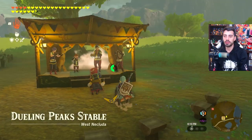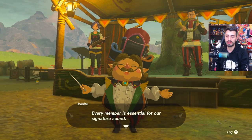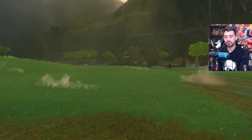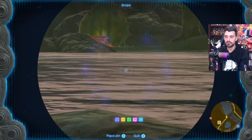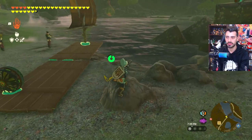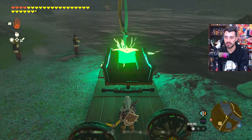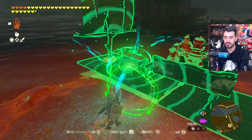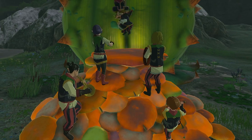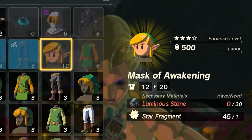Back at Dueling Peak Stable, Mastro has his full band. The only issue is the bridge to the Great Fairy is broken. Build a makeshift boat using a sail, a couple of fans, and a steering stick. Attach the band's wagon to the boat, speak with Mastro, and sail everyone across the river to Katera. They perform their final song, completing the last quest — you can now upgrade armor all the way to level four.